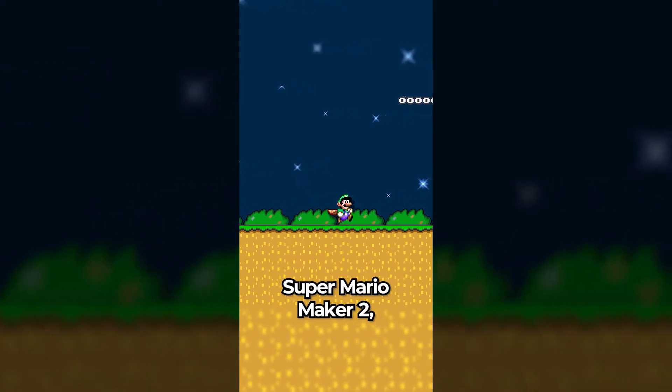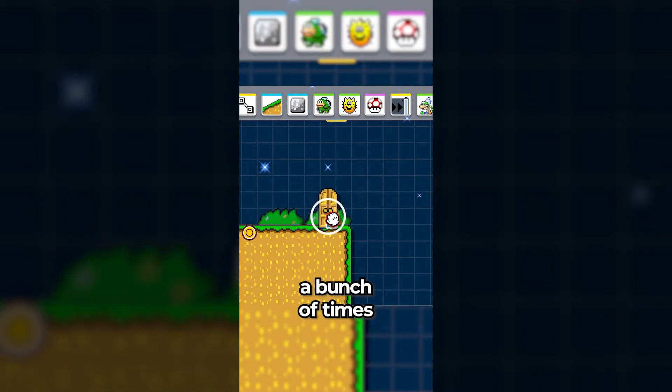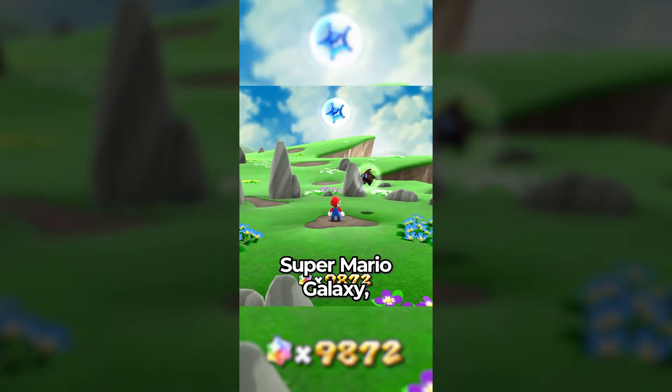Did you know that in Super Mario Maker 2, there is a very funny interaction with doors in the game? If you press A on a door a bunch of times, he watches. And depending on what game style you're in, he watches with different power-ups.